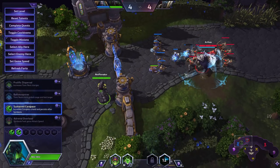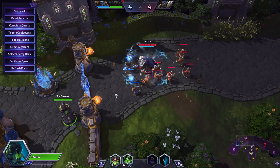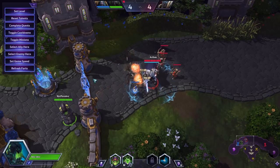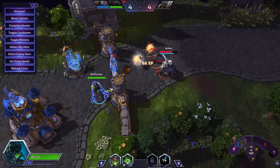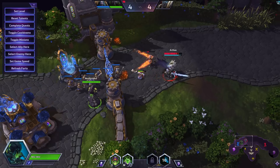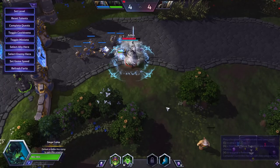The first thing you want to practice with Abathur is understanding getting in range. You see how a minion just died there and I didn't get experience, but a minion died there and I got experience? You need to be in range of the minions dying with your body, so you will need to get used to the range that minions will die. Practicing that is the first most important thing about playing Abathur, because half the reason you're picking him is to get experience in lanes that are away from fights.